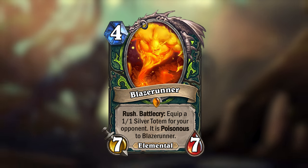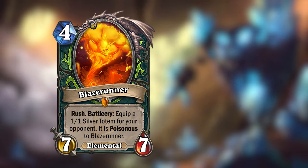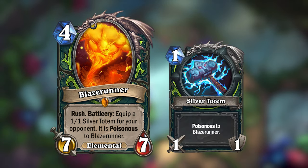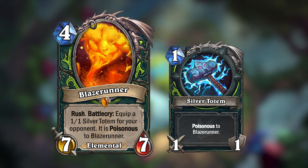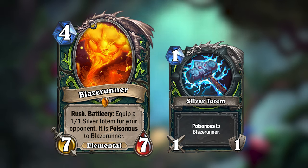Blaze Runner is a 4-mana 7/7 Elemental with Rush, but when you play him, he will equip a 1/1 Silver Totem for your opponent, which is poisonous to Blaze Runner. Still, this means you'll probably get a good trade and deal 7 damage to your opponent when he kills it, and it can even be used to destroy any weapon your opponent already has equipped.